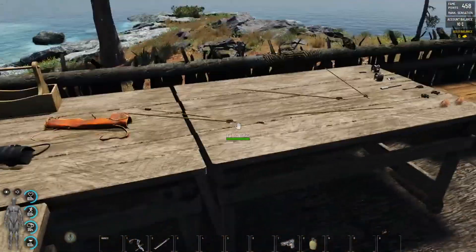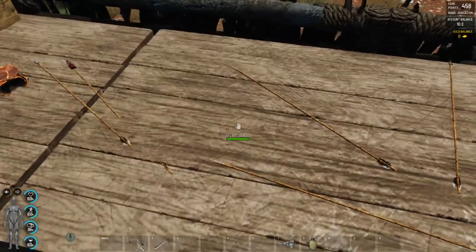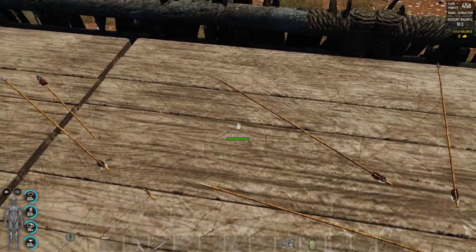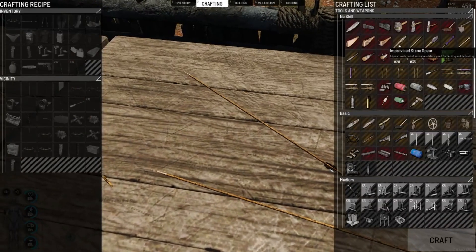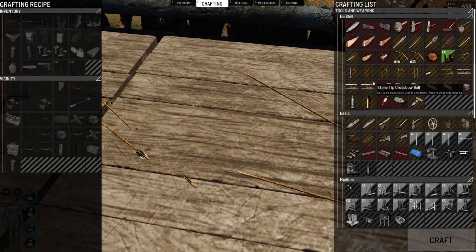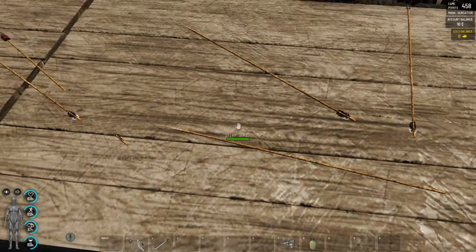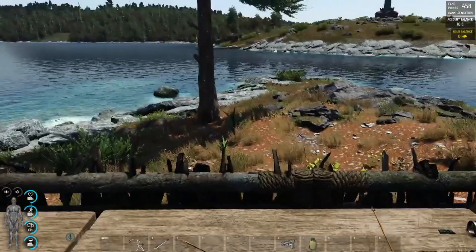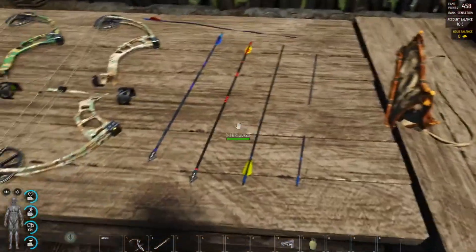Then come the arrows. You have a lot of different wooden arrows that you can craft. The good thing is that you need nothing more than a few small sticks, and you can add stone tips, metal tips, or feathers to make them a bit stronger. But even ordinary wooden arrows work perfectly fine — you can kill puppets, animals, and so on.